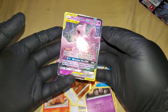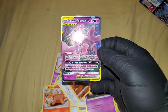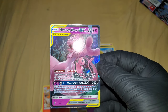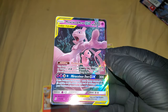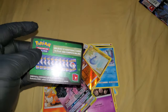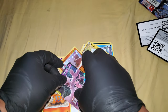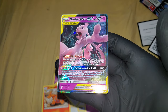Oh my god, are you serious?! Now that's finishing strong — a Mewtwo and Mew Tag Team GX! I don't know if it's a full art — let's just call it the Mewtwo and Mew Tag Team GX. Wow! Here are the two code cards, and oh my god, it is so cool. Try not to damage it — Mewtwo and Mew GX! There you guys have it!